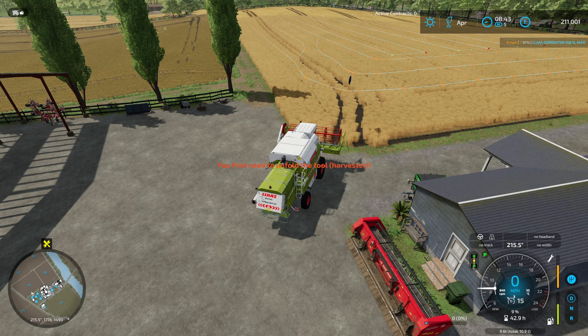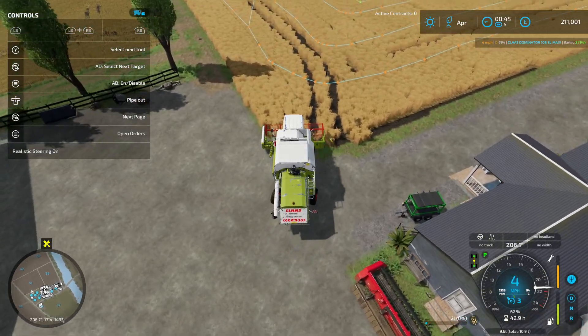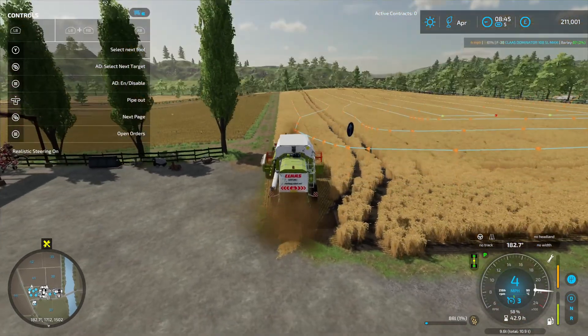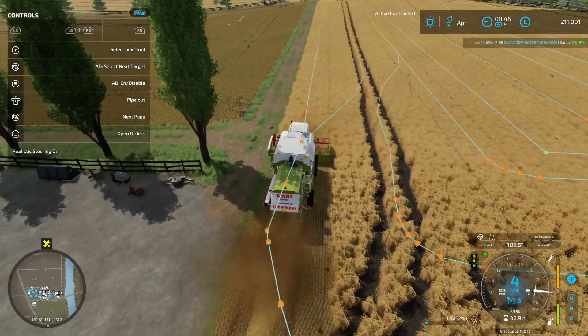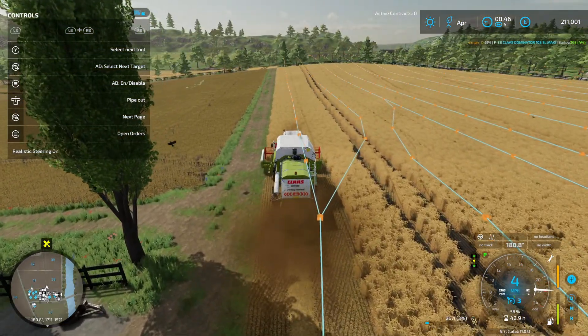It's going to start there which is a bit of a bugger - unfold, unfold, OK. Nearest waypoint, that'll do - let's fire her up. Straw is enabled - I want some. So we can start our little run here, got some more straw coming as well. That field over there looks like a problem - I made a booboo, I didn't lime it, I had it turned off. Everything else is looking good though.